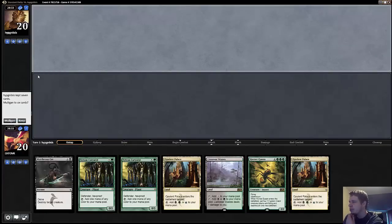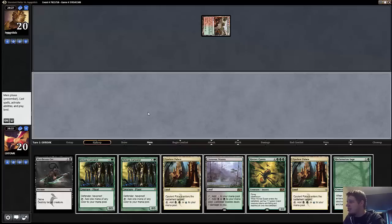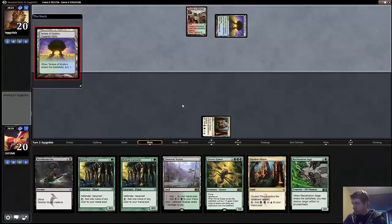Round one is a go, and this hand is certainly not exciting, but we do have a pretty fast Hornet Queen in addition to a removal spell. If this were a post-board game, I would probably not be super excited about this hand, because I would certainly expect that this Hornet Queen was not going to live. But since it's game one, I don't expect things like Anger of the Gods. This should be a fine draw, especially if our opponent is actually red-green or Temur.